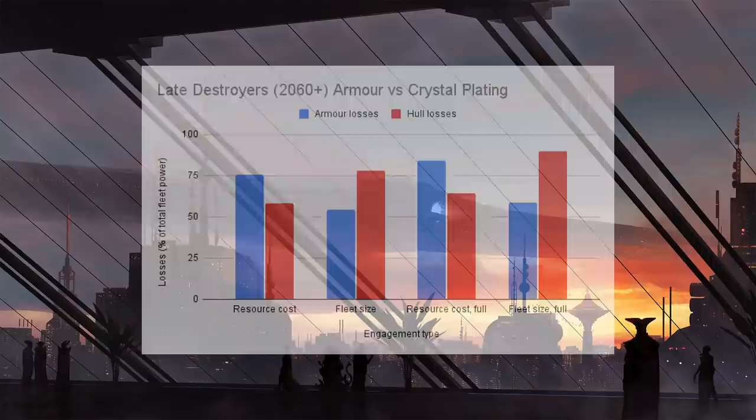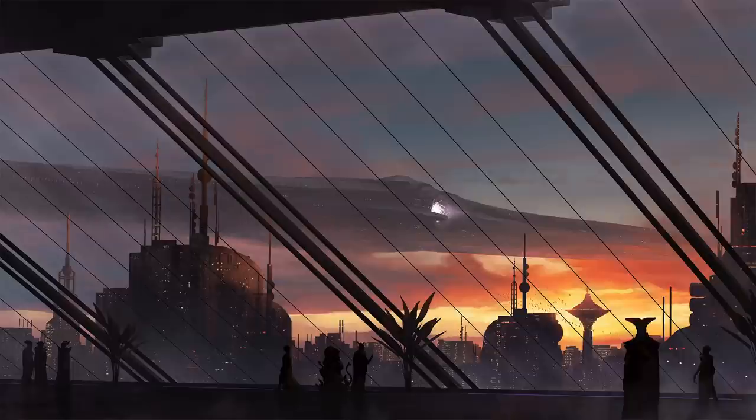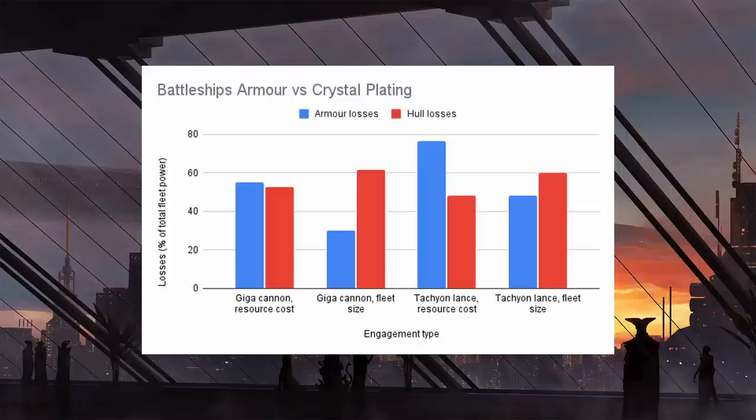Starting with the artillery battleship with a Gigacannon, three neutron launchers, and kinetic artillery: at equal resource costs of around 27,300 alloys, it's really a close fight between armored and hull plated battleships due to higher damage from the neutron launchers. Interestingly, once you go to fleets of equal size — only going from 17 to 20 ships — using crystal hull plating only costs you three ships or 15% of fleet size. But at equal fleet size, the Gigacannon ships completely eviscerated the crystal plated ships.